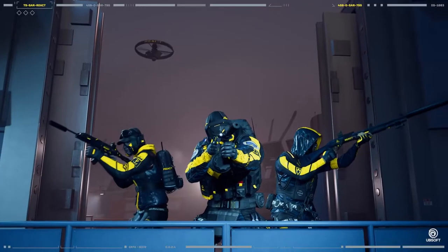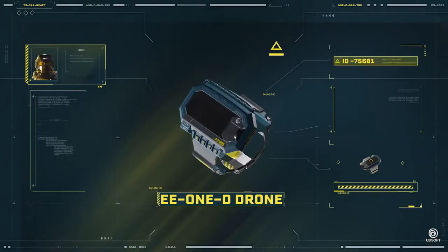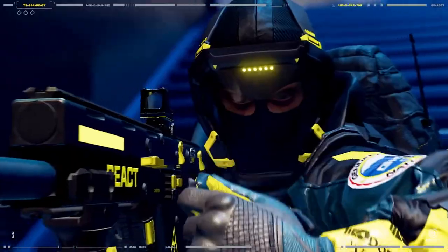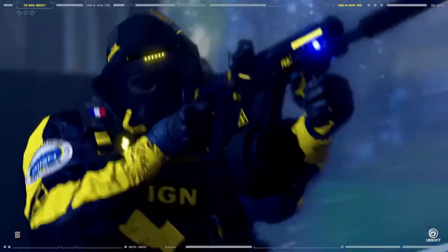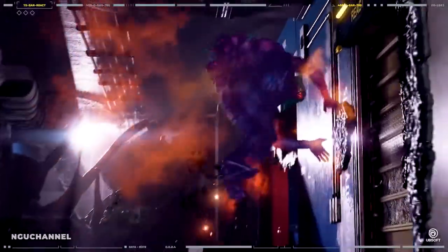E.E.1-D Lion always sets his sights on the big picture. The enemy can run, but they can't hide when he activates his E.E.1-D drone. Detect all moving Archaeans in the vicinity. The team can even see the enemy through walls, allowing them to land preemptive strikes.